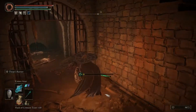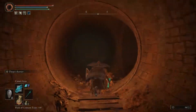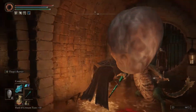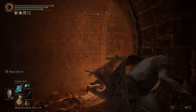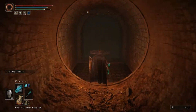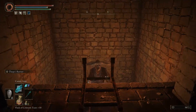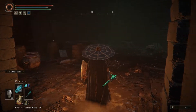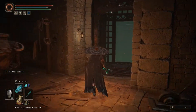Drop down by the staircase and take the path back into the pipes. Hang a right and head up the slope. Be careful here as there are enemies including basilisks. Take a right and then another, following the path around to a ladder. At the bottom of this ladder will be some mimic pots, which shouldn't be aggressive. On the right you'll see a lift, which will take you down to the site of grace just before the boss fight.